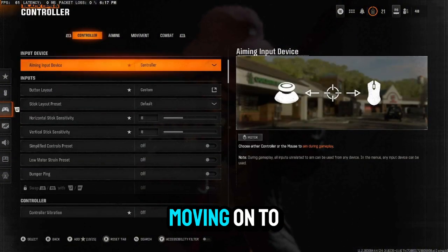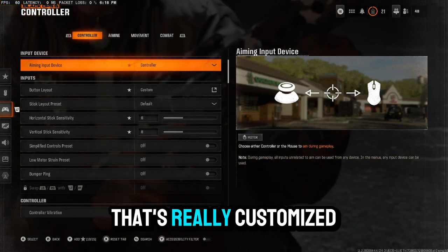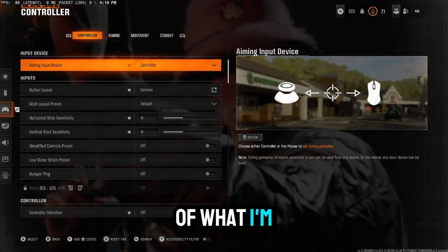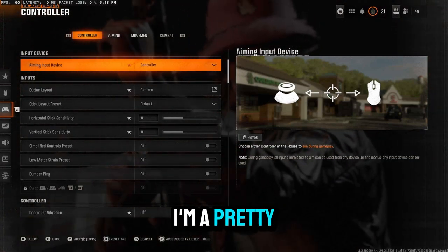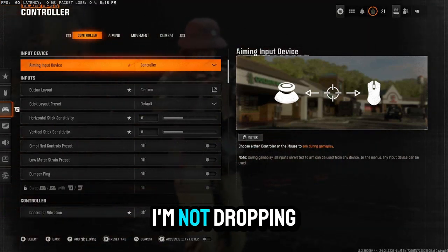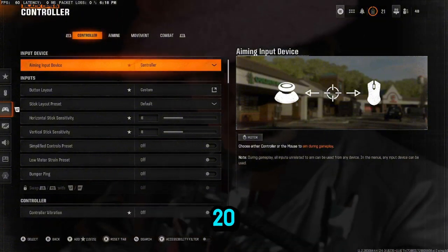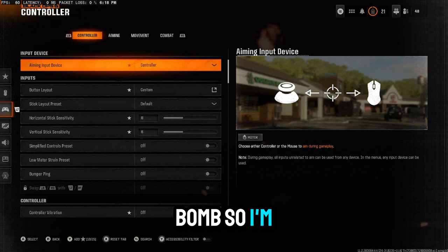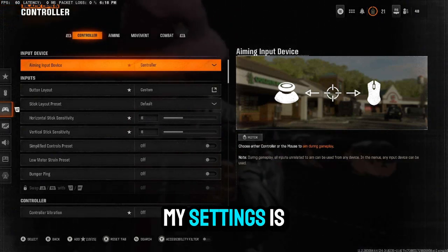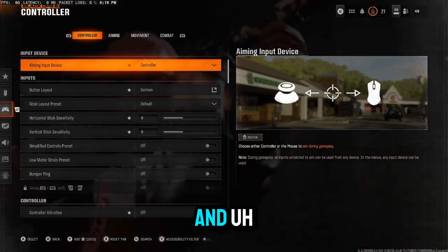Now we're moving on to controller. When it comes to controller, there's a lot of different things you can do that are really customized to the controller you use, but I'm going to give you a pretty good baseline of what I'm using. I'm a pretty average player — I'm not dropping 40s or 50s in Warzone — but I can occasionally pop off for a nice 20 or 30 bomb. So I think my settings are a pretty good baseline for people trying to get into the Warzone and Call of Duty scene.